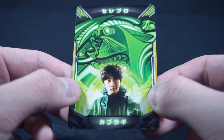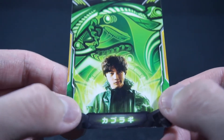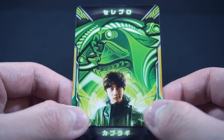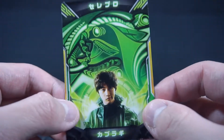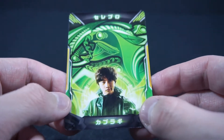Obviously it's green. Here's Kaburagi's smug face, which I don't know why that makes me laugh. The fact that he was another Hibiki first and then he is in the show just makes me laugh even more. It's very simple, obviously, because Celebro is just an alien, and I think the green is pretty neat.